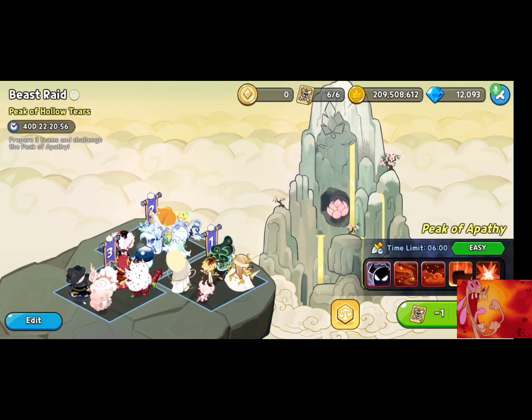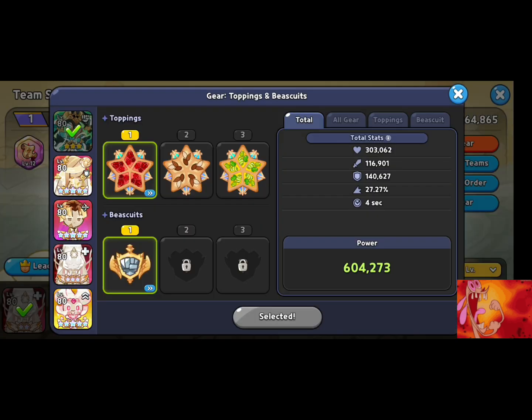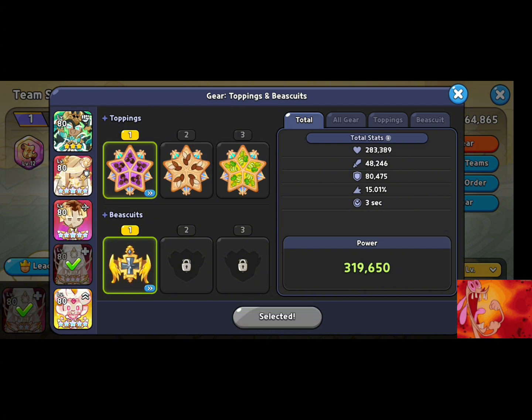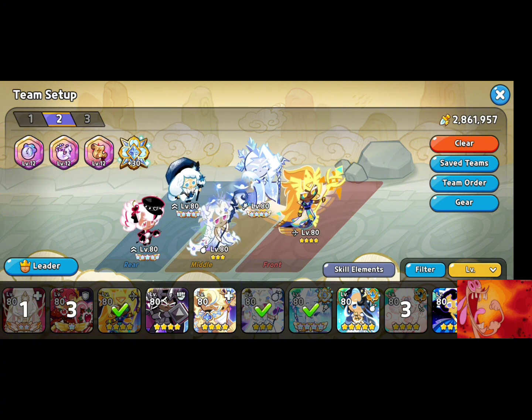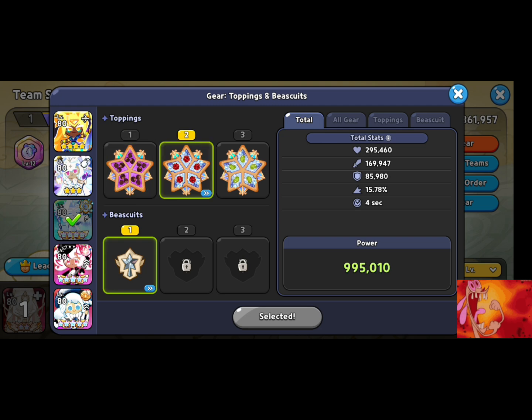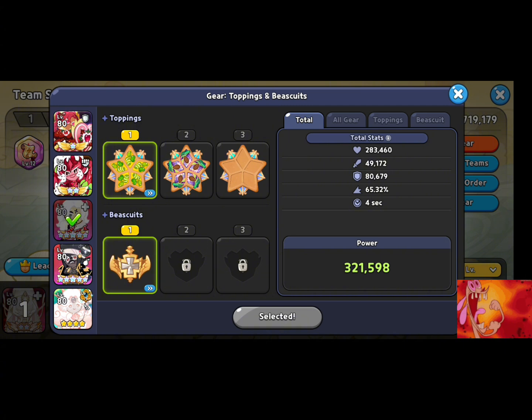Hello everyone, this is my playthrough of Beast Raid Peak of Hollow Tears. These were the teams that I used. Team 1 was the main team. I recommend using Swift Chocolates with your Stormbringer cookie, just because there was a time I went into expert mode and even when you crit, you're not always going to be going fast enough. So I recommend Swift Chocolates for just the beginning.